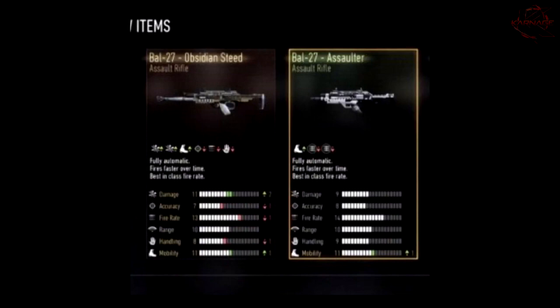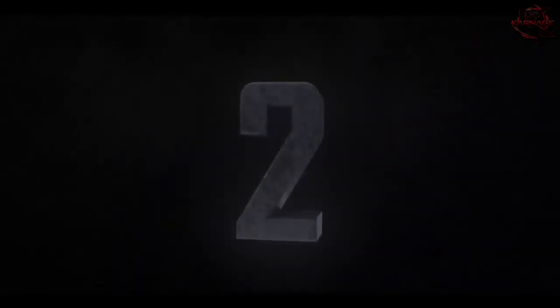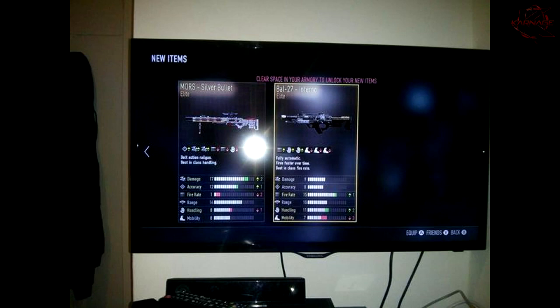Now on to our silver spot, our number two spot — we have Ron David, who submitted another supply drop. Thank you so much for the support, especially you Ron for submitting all your supply drops. Looks like he got the Mors Silver Bullet and the BOW 27 Inferno. Congratulations Ron, you have so much luck this week. Both of those are really solid weapons. I've actually never had the Inferno but I've picked it up a few times and it is definitely right up there with the Obsidian Steed. I currently have the Silver Bullet and I love it so much — I barely ever get hitmarkers just due to that plus two damage. Hopefully hit some trickshots and drop some DNAs with that Inferno.